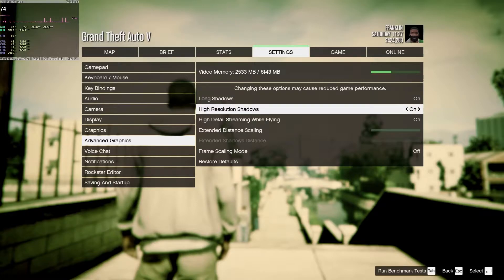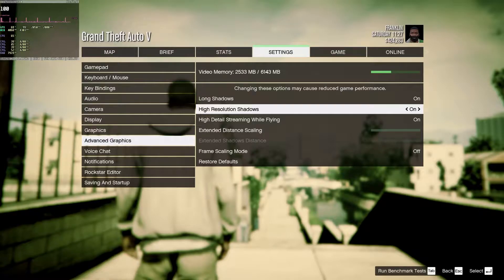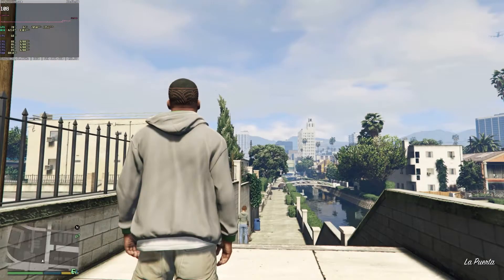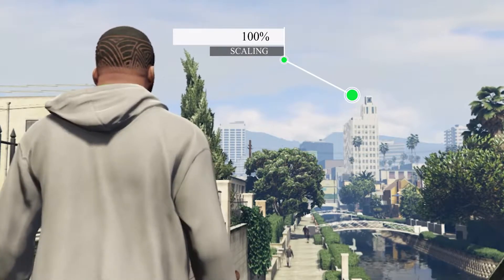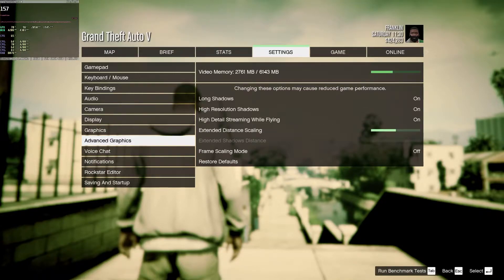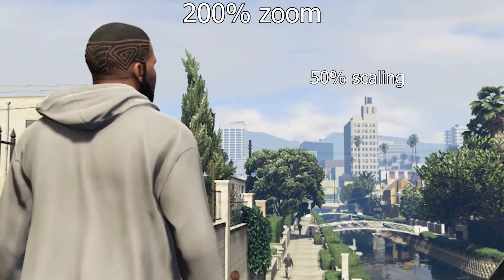I have turned on these three advanced settings. Long shadows make dusk or evening shadows more stretched and realistic. High resolution shadows make some indoor and object shadows higher resolution, and also improve some distant shadows. High detail streaming reduces ground object pop-ins when you fly above the ground in jets. Extended distance scaling makes the draw distance much farther, but be warned — it costs heavy CPU and GPU usage. GTX 1070 or higher should turn these on; GTX 1080 or higher can use 100%, while a 1070 or 1660 should use 50%. GTX 1060 or lower should turn this setting off.